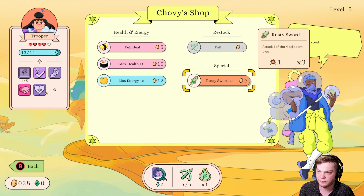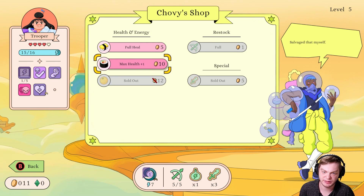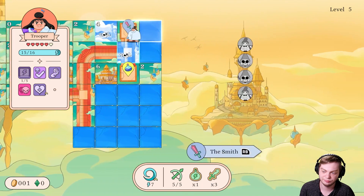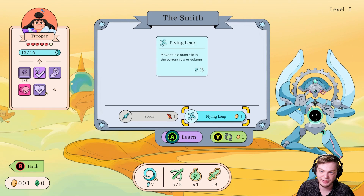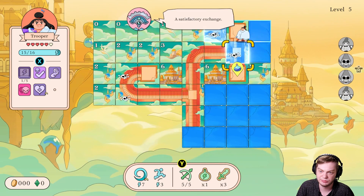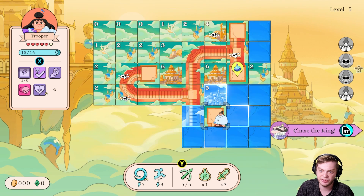Attack — attack one of four adjacent tiles. I'll take that, get some full energy. Max health goes up plus one — do I really want to do that? Yeah, sure, why not. Attack a line of tiles — move to a distant tile in the current row or column. Found the king! Let's go chase after it.